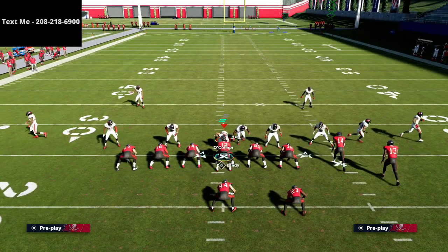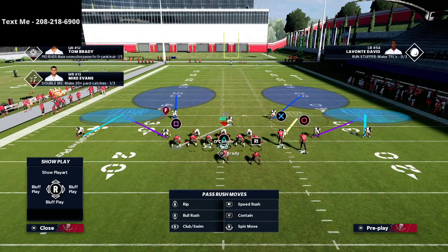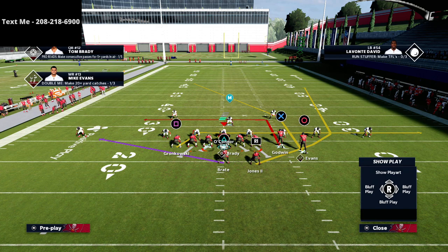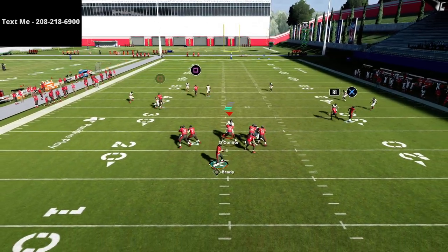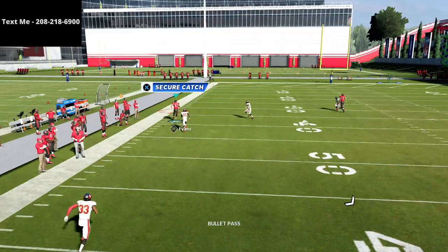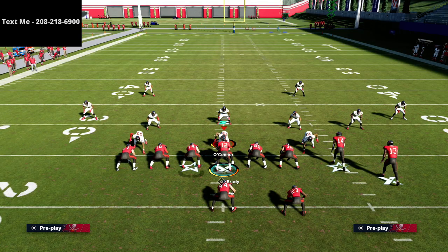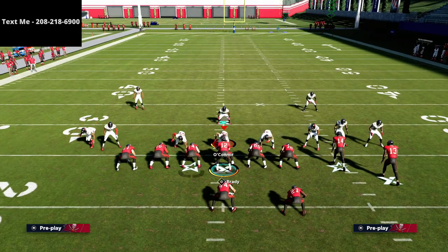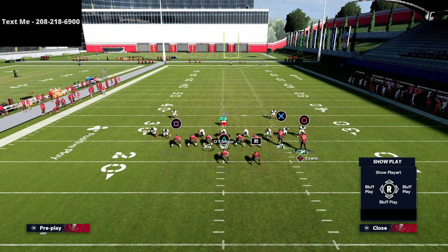The running back options are secondary — our main focus is when they play this coverage right here. They will do this, I guarantee it, and you're going to have a really good route to hit that post. If they don't man up the running back on the back side, they're in trouble. If we're getting a lot of man looks to the back, we can easily put him on an angle route or an option route, which absolutely torches cover two.